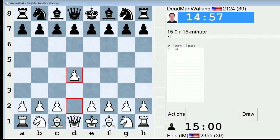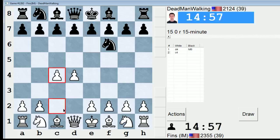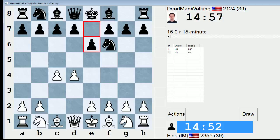Hey guys, this is Jon, and I'm playing Dead Man Walking in the 15-minute pool on ICC. Dead Man Walking is 21-24 and peak rating of 21-85.